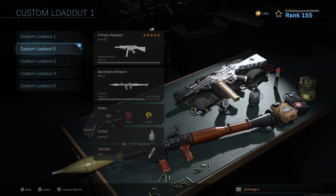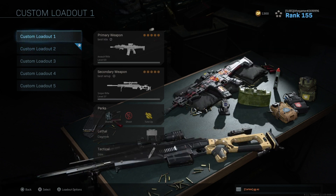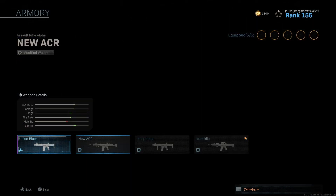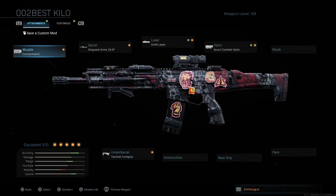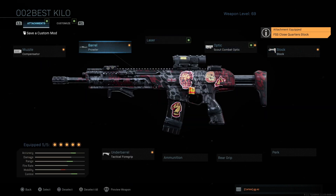On custom loadout number one, I don't have any of this custom loadout named. Why? Because of this — if you go to the Armory, as you can see, we got four different Kilos set up. We got a blueprint and then three modified weapons. What does that mean? Modified weapons: when you go to Gunsmith and you add the attachments, you're modifying a weapon.